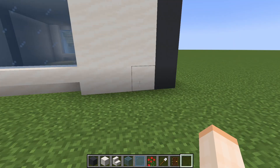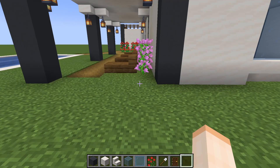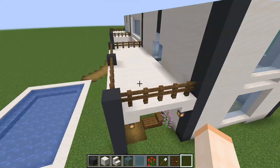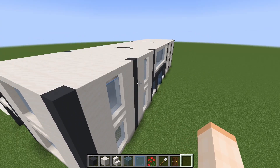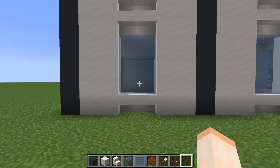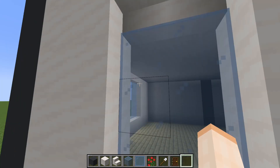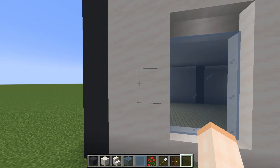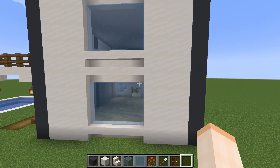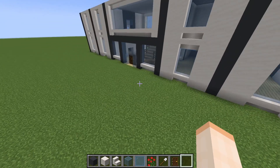At the side, from this point to this point, it is 18 blocks, same on the other side. For the windows, we've got two blocks — it would be three blocks high all the time, and then there'd be two upside-down stairs on top.